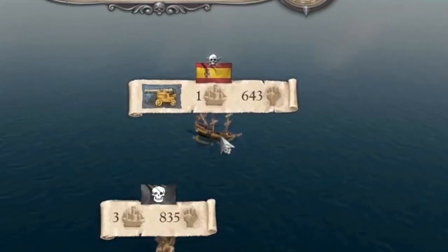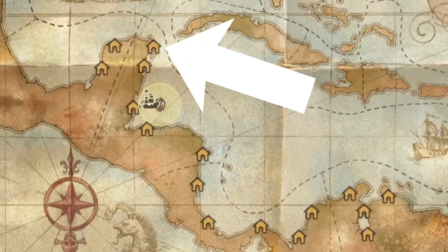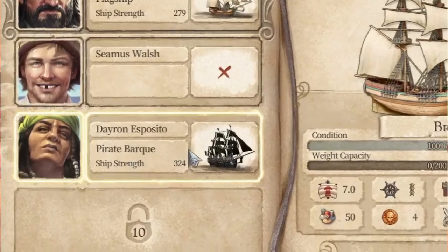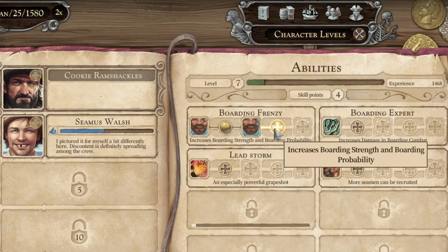After you've won about four or five battles with the Spanish ships, you can go to Seville — I'll show you that on the map — and you can get Daron Esposito. The nice thing about him is that he already comes with a pirate bark and he also has the Boarding Frenzy skill, so you can double your efforts in securing ships really fast.